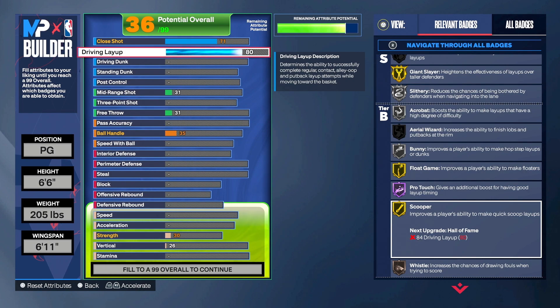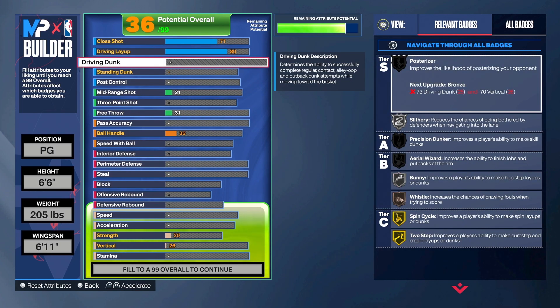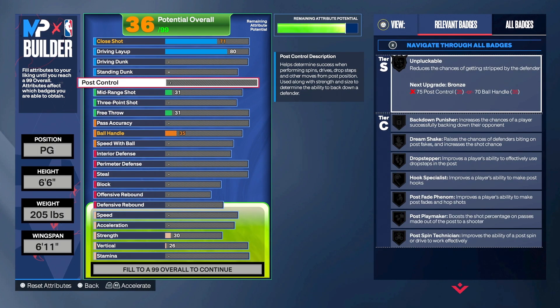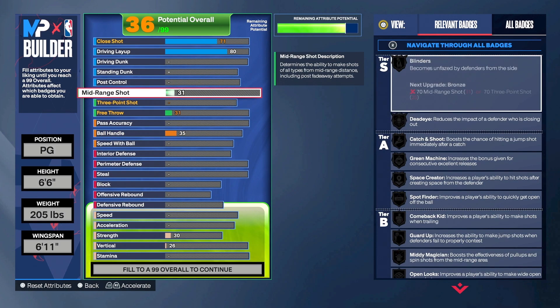Dunking is way too expensive when it comes to attributes, so we decided to hold back on it. We can have higher shooting, better defense, and better playmaking if we just sacrifice the driving dunk. I know it looks good, but trust me it ain't all that. We're skipping driving dunk, standing dunk, and post control.